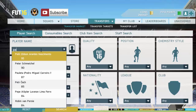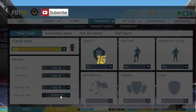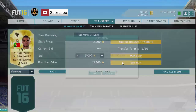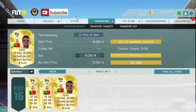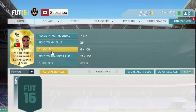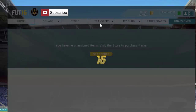Next we have Pepe - probably about 14k I reckon, something like that. It's dropped a little bit from last time. We'll try 13,350 as an average. We're going to buy that one because it's going to sell for 13.5k very easily. Looking at 13.5k, you can see there's a profit of 325 coins - it isn't much, but it is profit, and I can just do this all day long guys.